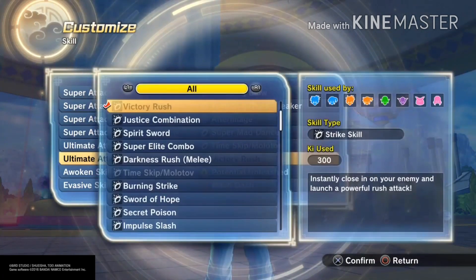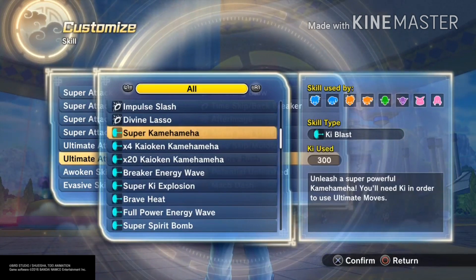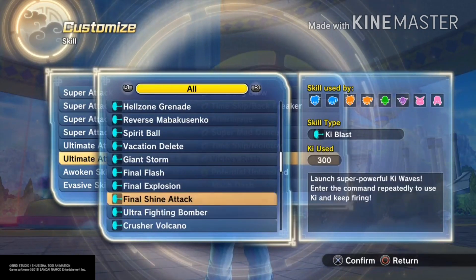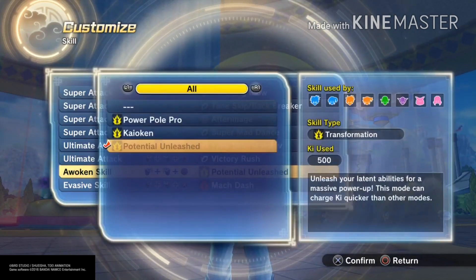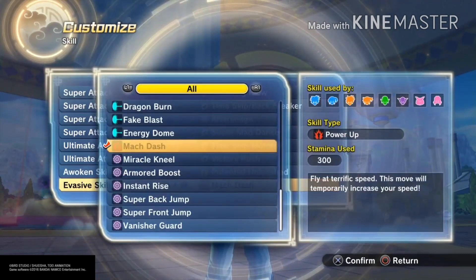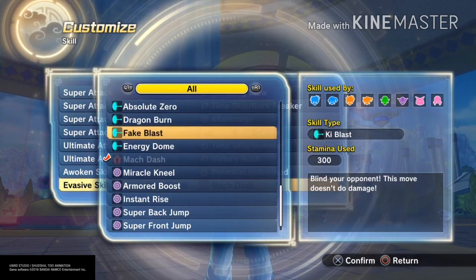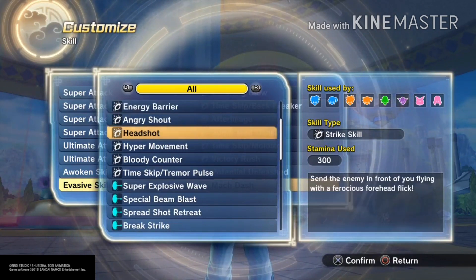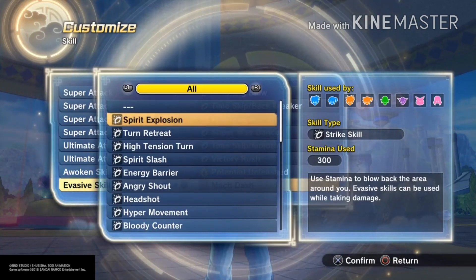My ultimate is Time Skip on top of Victory Rush. If you want, you can replace it with Spirit Sword, Darkness Rush Melee, or Super Combo — anything else is gay, don't use those. Potential Unleash — only use this transformation. Purification is useless, don't use it. For evasives, you want to use Mock Dash or Instant Rise. Fact Blast — never use that, it's garbage. Explosive Wave is okay. Headshot is kind of annoying sometimes. High Tension Turn is okay if you want.